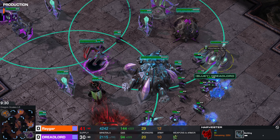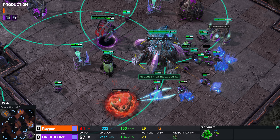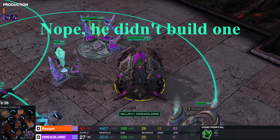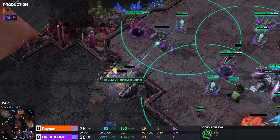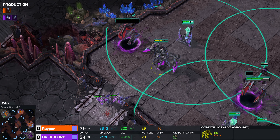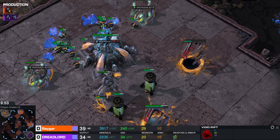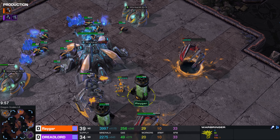We have another Harvester on the way — I could have sworn that Dreadlord had two Harvesters already. We also have a Void Portal. This thing looks sick. I'm not sure what it builds though. We have some Sentinels right here. Looks like they will clean up those Warbringers with the help of this anti-ground Construct. And now it looks like Rhaegar was able to clean up the two units in his main base — we do have this Warbringer right here with one kill.